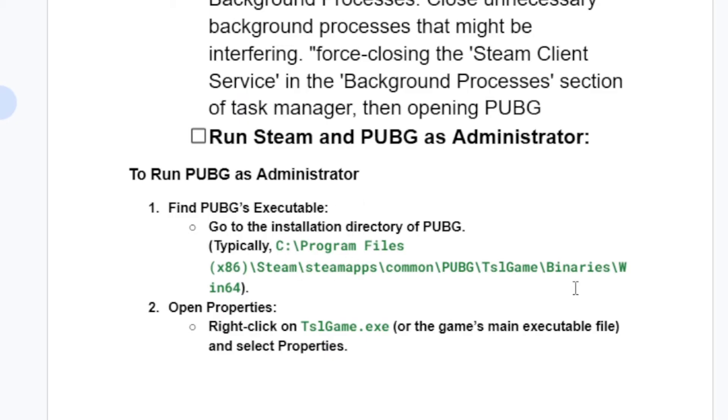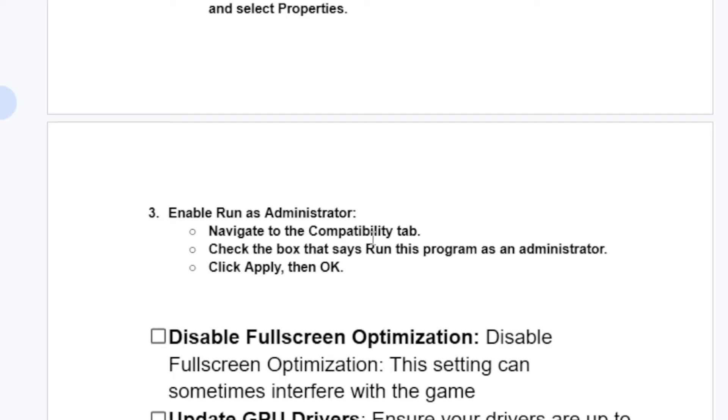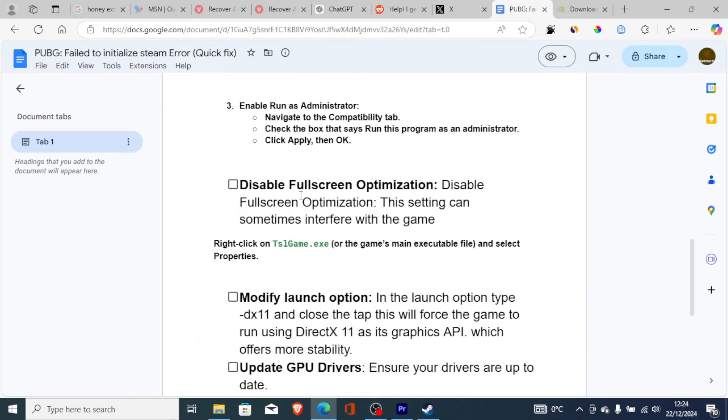Then also run PUBG as administrator. Go to the location where you have installed PUBG — it is normally found in the default installation directory. Find the game launcher, which is TslGame.exe. Right-click on it, go to Properties, then the Compatibility tab, and check 'Run this program as administrator.' Click Apply, then OK, and try to launch the game.